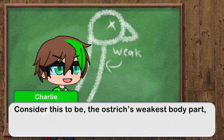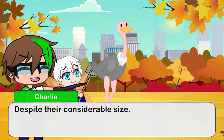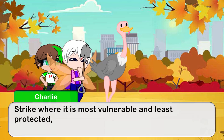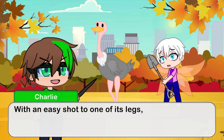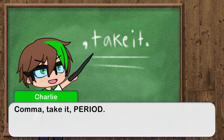The ostrich's weakest body part is where it is most vulnerable and least protected — target it to defeat the bird quickly. If you find yourself behind or to the side of the ostrich with an easy shot to one of its legs, take it.